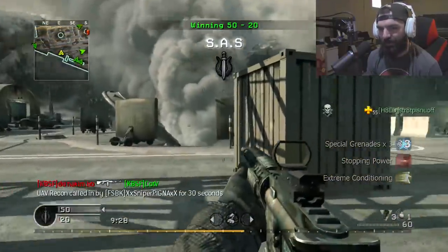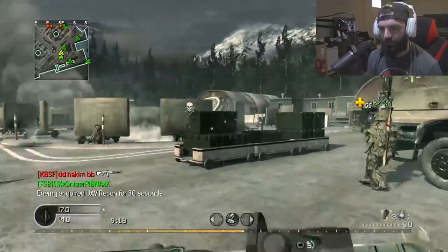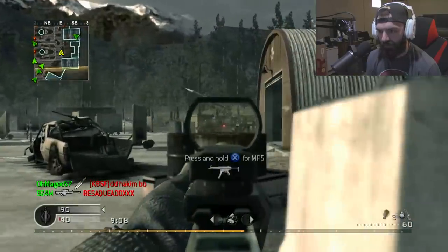This is probably a hacked lobby, but this is the woodland camo in Call of Duty 4 — the first ever woodland camo in Call of Duty history. Hopefully we can get at least like a couple kills. I just want a couple kills, I don't want anything crazy.